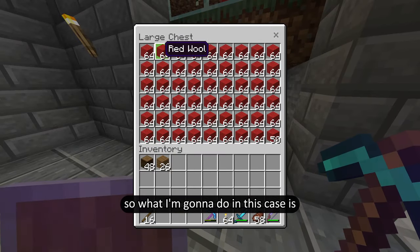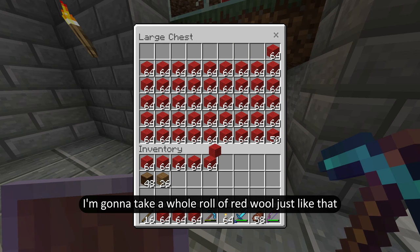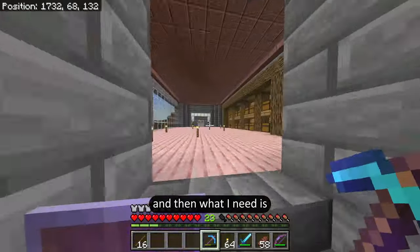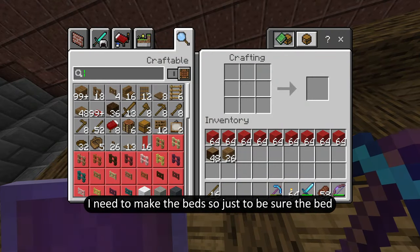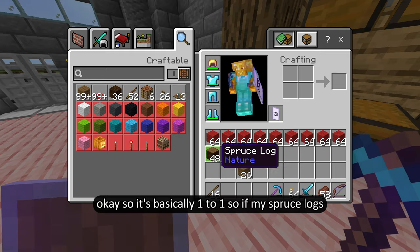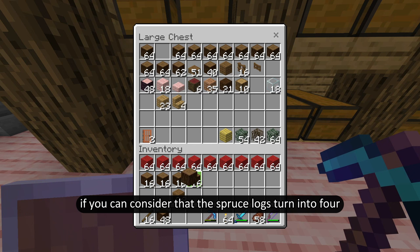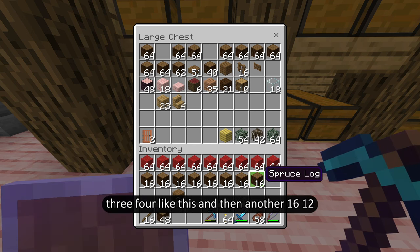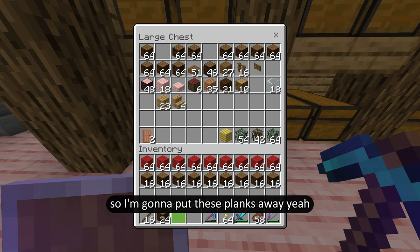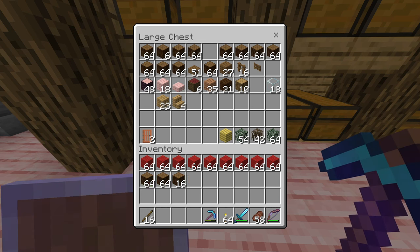What I need to do now is prepare to go to the nether to find a whole lot of netherite. What I'm going to do is bring a bunch of beds — I'm going to take a whole row of red wool. The bed recipe is three wool and then three planks, so it's basically one to one. If my spruce logs turn into four planks each, I'll need this many spruce logs to make that many beds. I'm just going to stack this down.